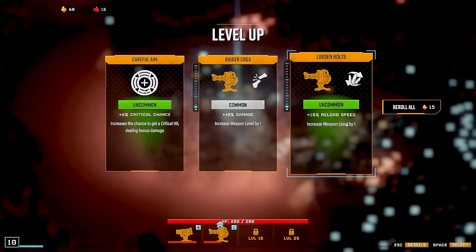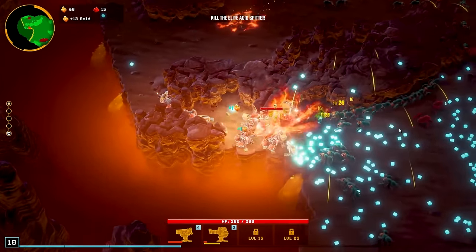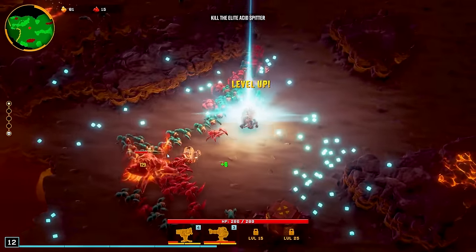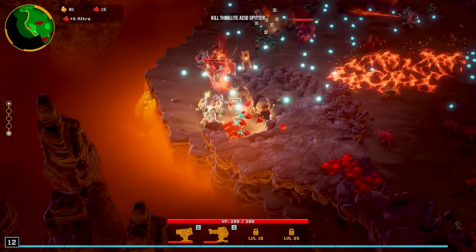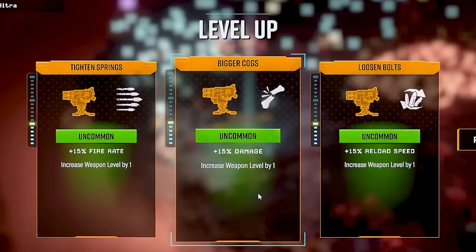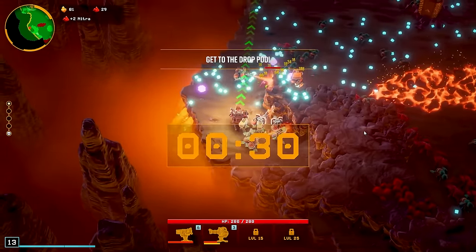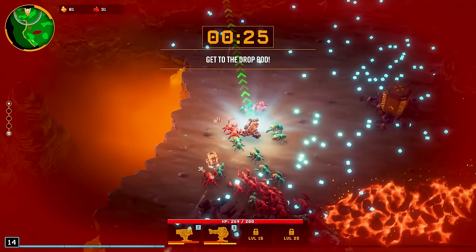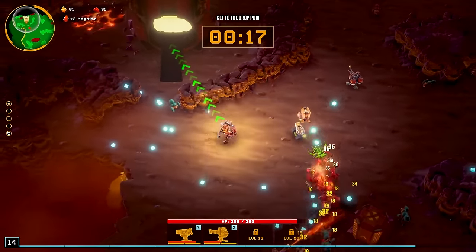Now an elite acid spitter is on my tail — reload the fire turret! He's fast. We blew something up — leave me alone, I've got XP to get! We'll keep going with our machine gun turret and some more nitra. That guy's almost dead already and I haven't even seen him. We have reload damage and fire rate — I want damage. My turrets will follow me around, or I can change it. I would have liked to get more nitra and gold, but we have to make it back to our drop pod to go to the next tier down.